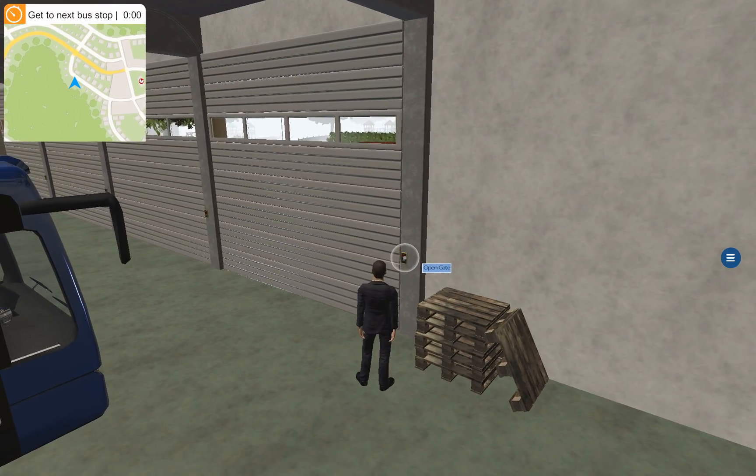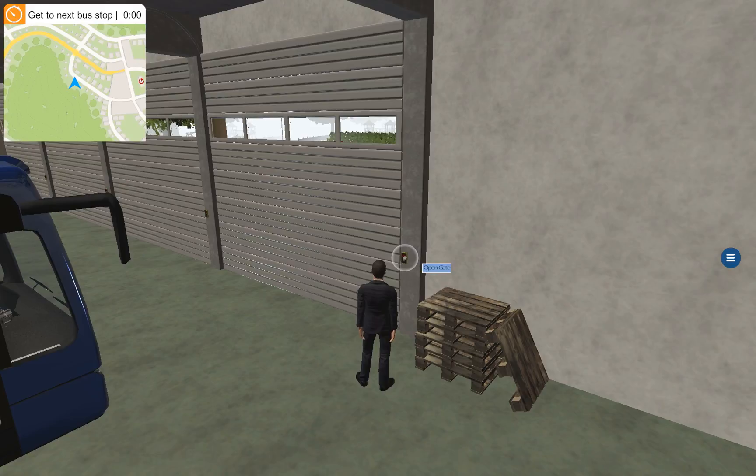I forget how to open the door. Do I click? Do I hit Enter? Do I hit E? R. Open gate. What's outside U and J? Alright, thank you. U and J — open gate.